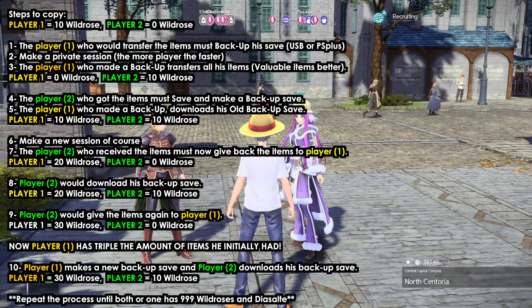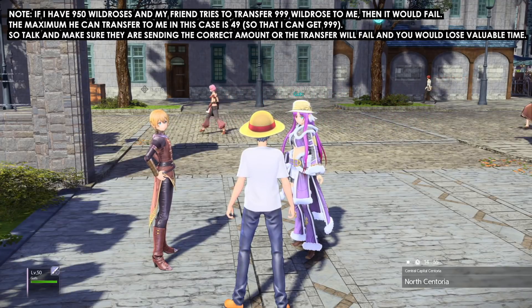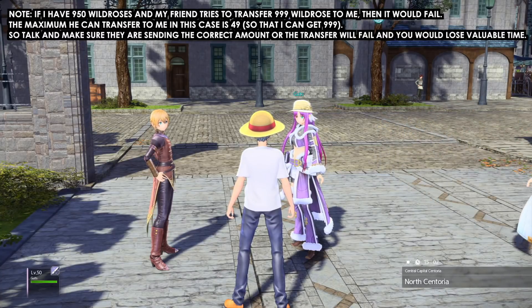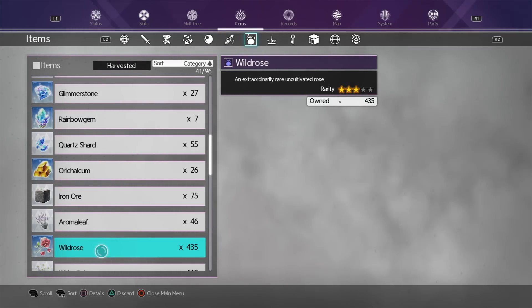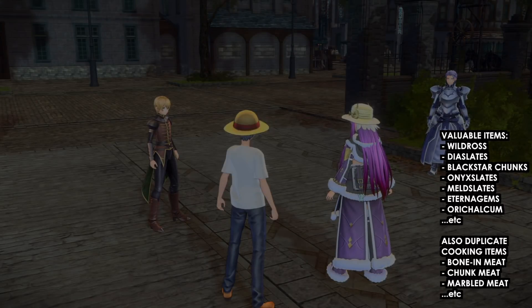This trick is slightly tedious. The items can cost a lot — for example, blue stones cost around 5,000 shia, so when you need to buy those it adds up. My advice is to only use this trick for sharing valuable items; other items you can buy from shops. The items I found which sell for high money are wild roses, DS slates, and black star chunks — those sell high. The onyx slates and rainbow gems as well.